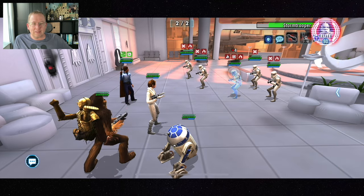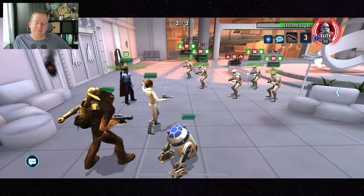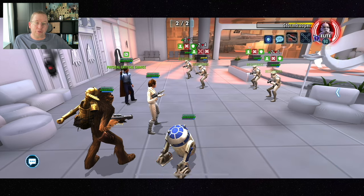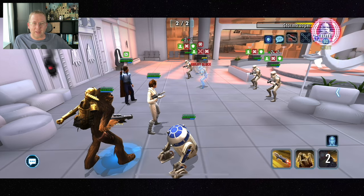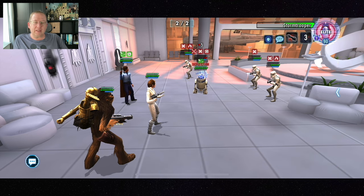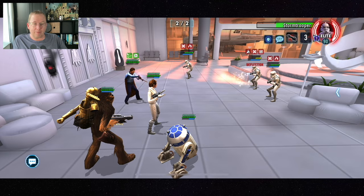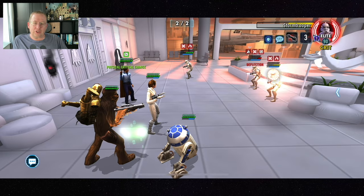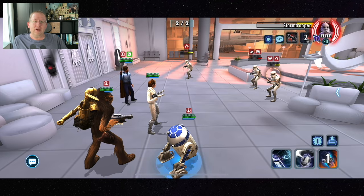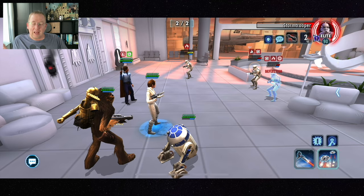You want potency so that you can get the stuns on R2's basic, and so that Rollo lands the ability blocks. Keep in mind her mass AOE has to land multiple hits on each enemy to land the ability block — it attacks 10 times, so it's pretty easy in phase one when you only have two stormtroopers and Boba Fett.